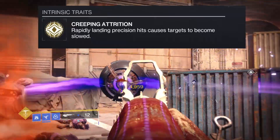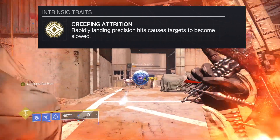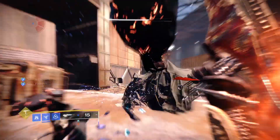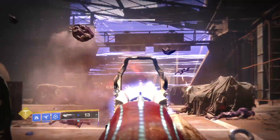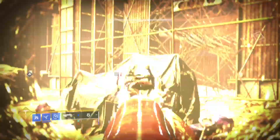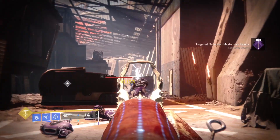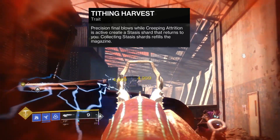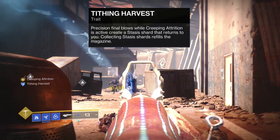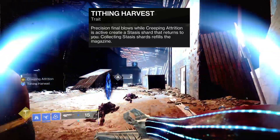Its main perk is Creeping Attrition, which allows rapidly landing precision hits to slow targets down. The loop is that when something is slowed enough with stasis, it freezes and shatters, creating extra damage — and who's giving up free damage in Destiny 2? Then there's its secondary exotic perk, Tithing Harvest. While Creeping Attrition is active, Tithing Harvest lets precision kills generate stasis shards that return to you, and collecting a stasis shard reloads the magazine.